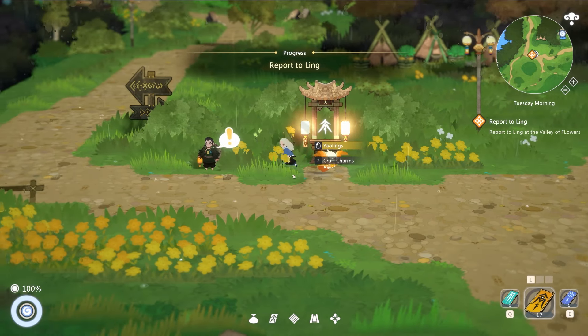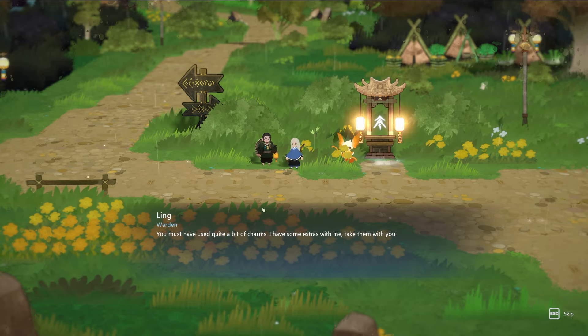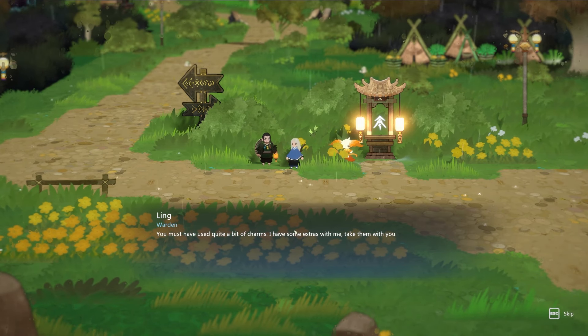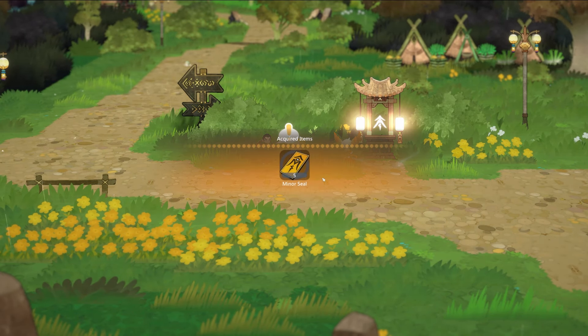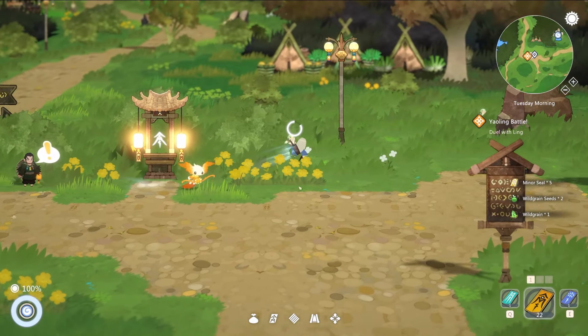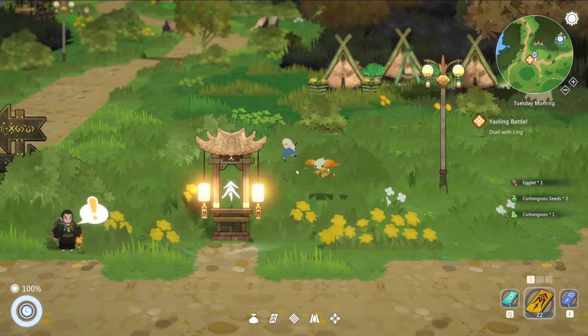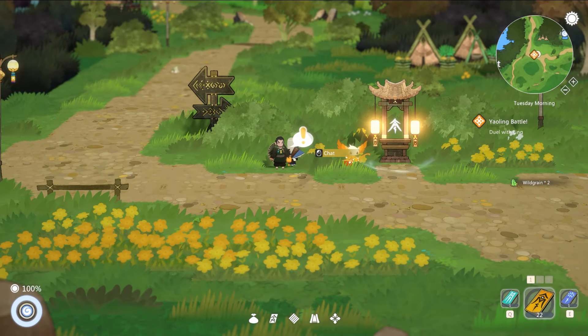We report back to Ling. 'Seems you got a decent team going for you — you must have used quite a bit of charms.' We respond that we're basically a master so we didn't need to spend much at all. 'When you're ready, let's have a duel.' There are shinies hidden in all kinds of places — behind bushes, everywhere. There's going to be so many things to get!